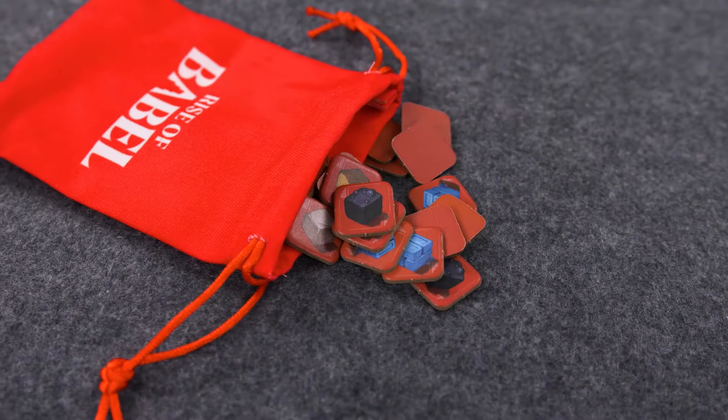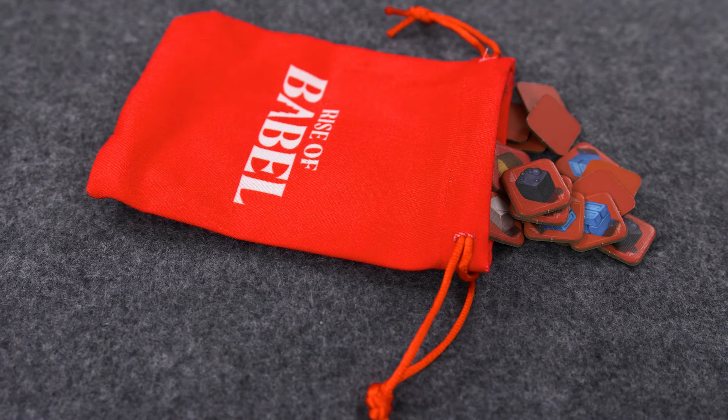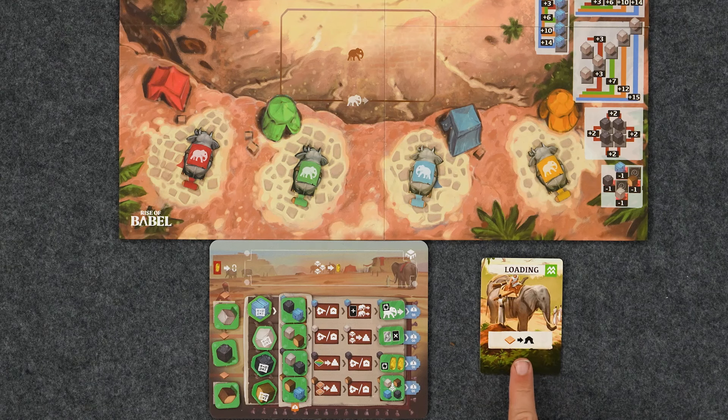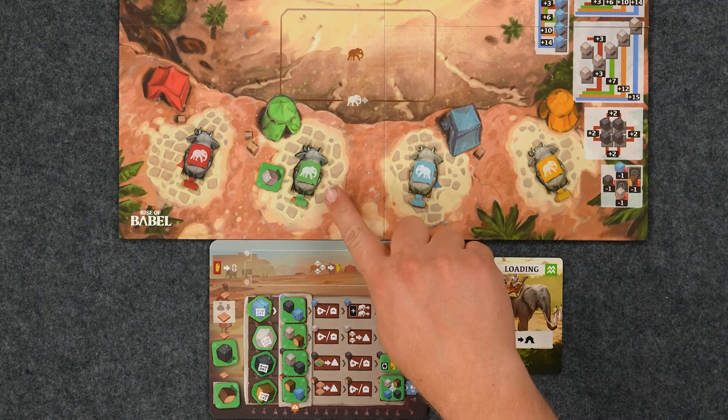Each player has a bag with their resource tiles in it. These resources you want to bring and place into the tower to score points at the end of the round. This action here states that you may place a resource from one of your stalls into your camp on the main board.